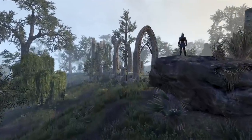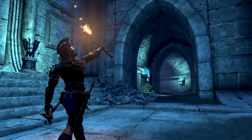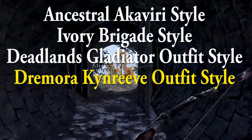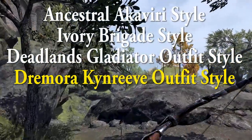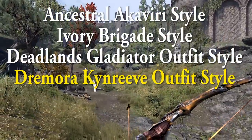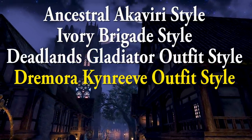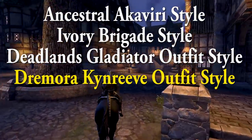New styles and outfits are coming with the Blackwood chapter, including the Ancestral Akabiri style (which many theorized about on Reddit), the Ivory Brigade style, the Deadlands Gladiator outfit style, and what I think is honestly the best one I saw on the preview — the Dremora Kinreev outfit style.